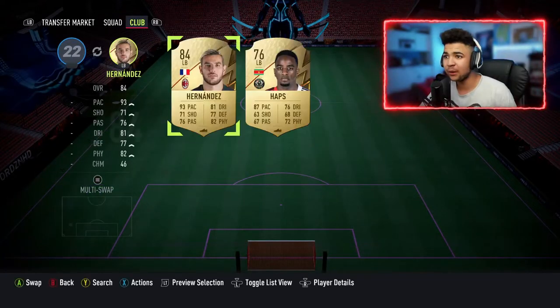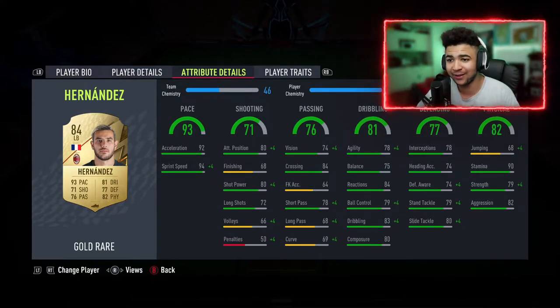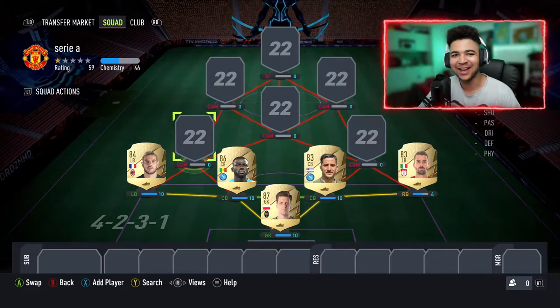In the left-back position we have got none other than Dernanj — 75 games played with him, 6 assists. Again, pace. He is so pacey. I love this card. I've never been so excited to use a left-back. It's weird, but I love this card.